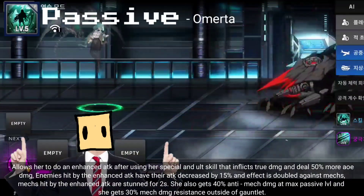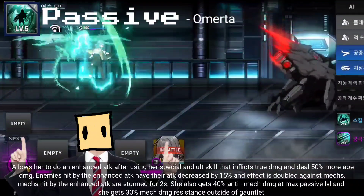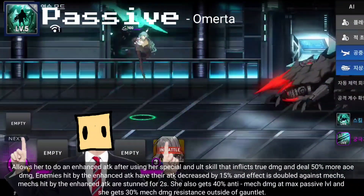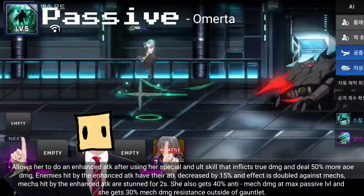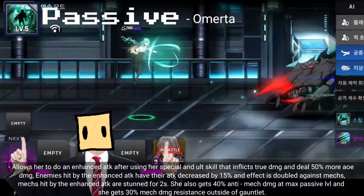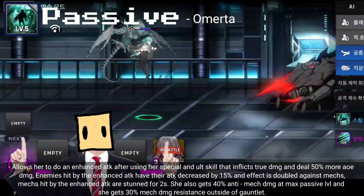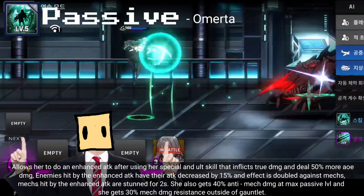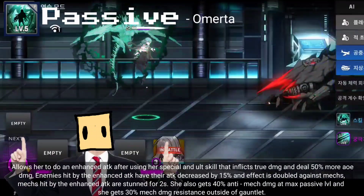Her passive allows her to do an enhanced attack after using her special and ultimate skill that inflicts true damage and deals 50% more AOE damage. Enemies hit by the enhanced attack have their attack decreased by 15%, and the effect is doubled against mechs. Mechs hit by the enhanced attack are stunned for 2 seconds. She also gets 40% anti-mech damage at max passive level and 30% mech damage resistance outside of content.